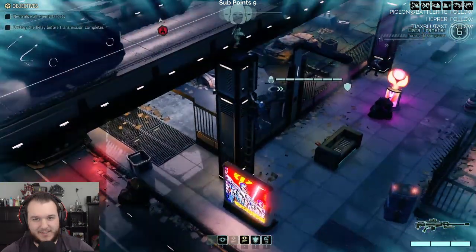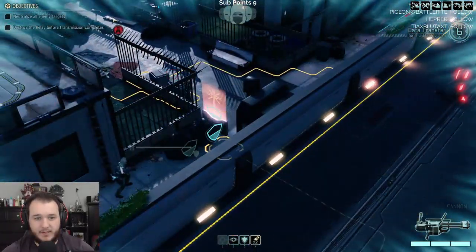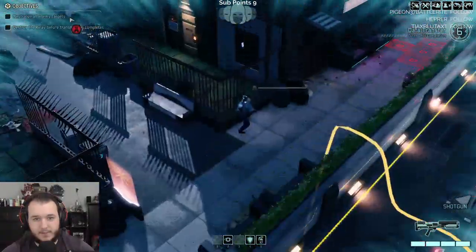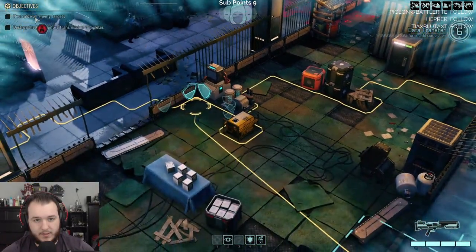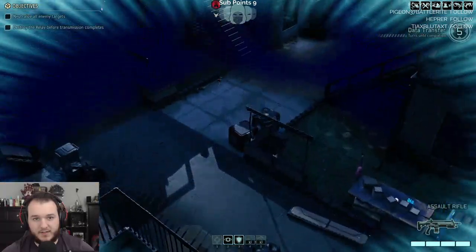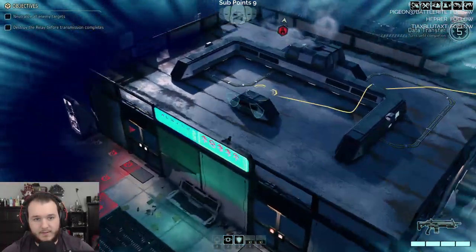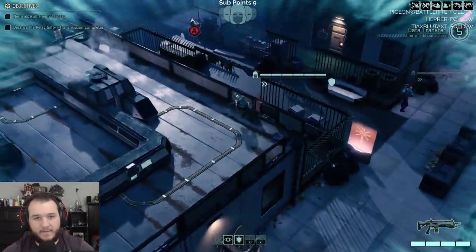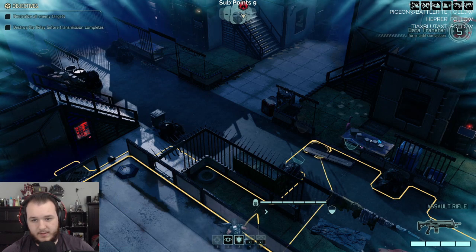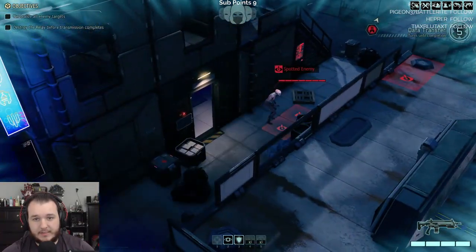Get in cover right there, and then you will get in full cover right there, and you will go right here. Oh, we got six turns to get to that. Good copy, moving on target. Any enemies in sight? No, okay. Any full covers we can take? Take one right there — oh, enemy spotted!